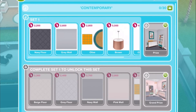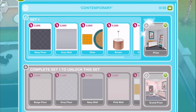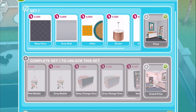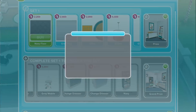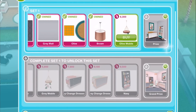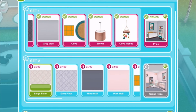Now let's go for the contemporary style. In set one, we've got five items to begin with — that will unlock three more items, so eight total items in set one. And in set two, we'll have the same deal as with the nautical: 14 items to begin with, and then that'll unlock a grand prize with eight additional items. So let's go ahead with set one, and I'm going to buy all of them in set one and set two, and then just decorate and show you how they can be set up. After buying everything in set one, we can now buy things in set two.